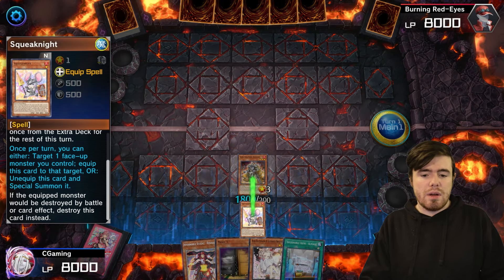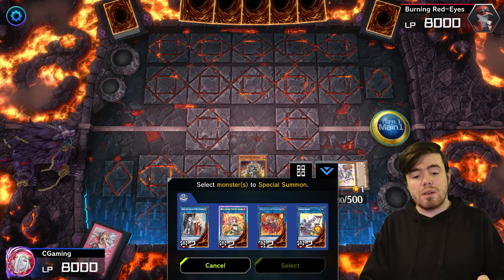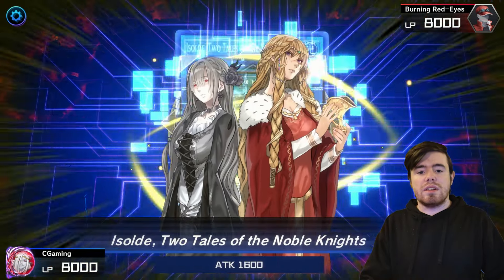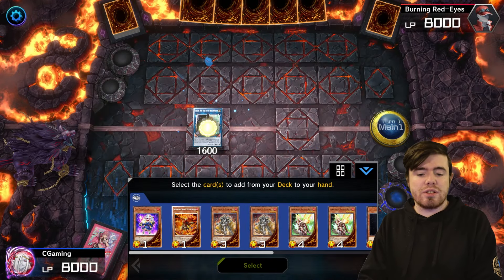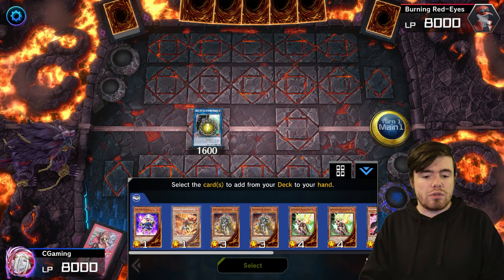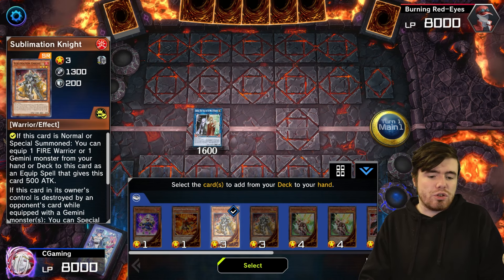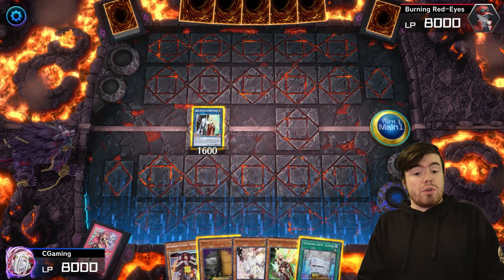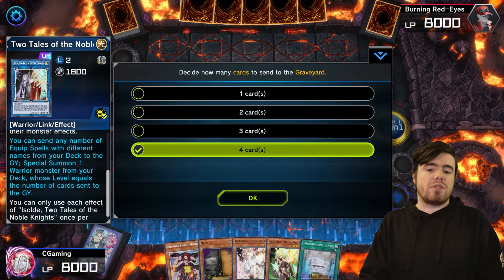We start with Sublimation Knight, grab our Squeak Knight directly from deck, special summon it — not activating its own summon effect. Then we go for Isolde using our two warrior monsters. Isolde activates to grab discard fodder — whatever card you add to hand here is going to get discarded, so don't grab anything super valuable. I'm going to go for Auger, something that could be useful in the graveyard.